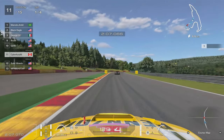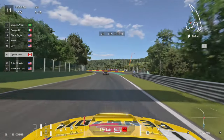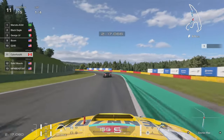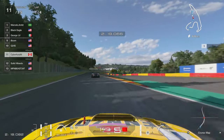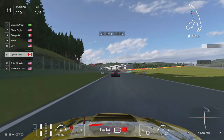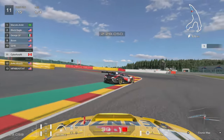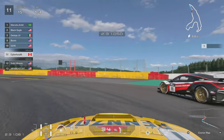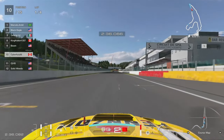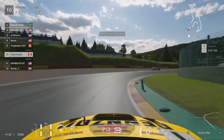No harm, no foul — we don't lose the position we started in, but we don't really gain anything either. It's kind of a mixed bag coming around the final stretch. It seems like we're going to end up in the same position we started, which isn't the worst thing in the world, but you want to make your way up the field. Coming to the final chicane, the guy in front goes a little deep, so I try to sneak up the inside and take that position on the straight.